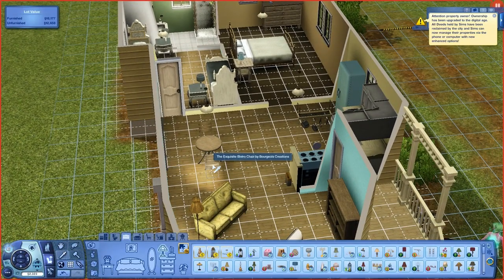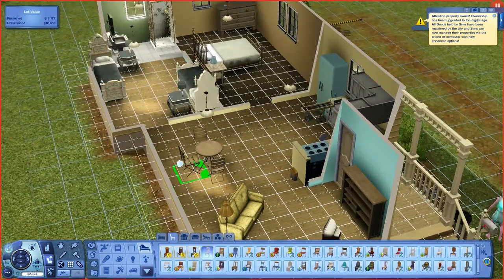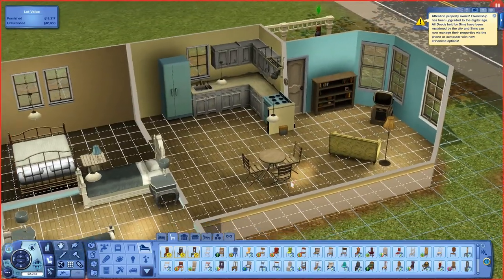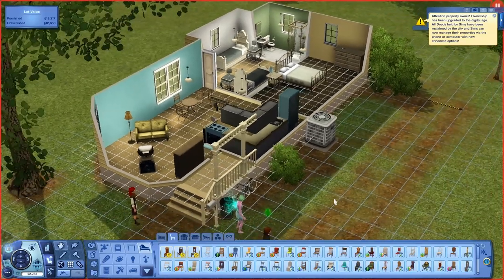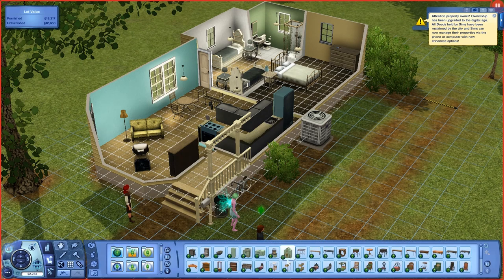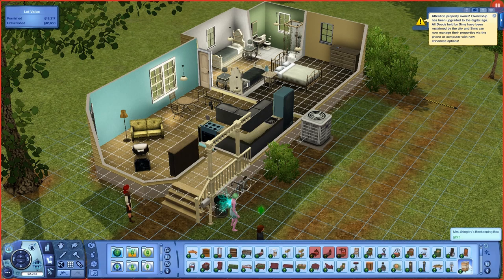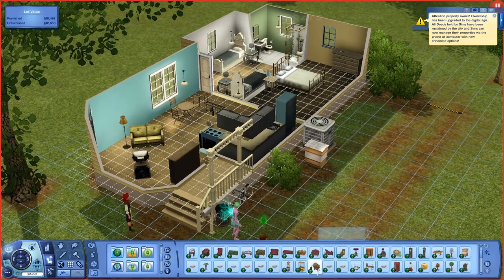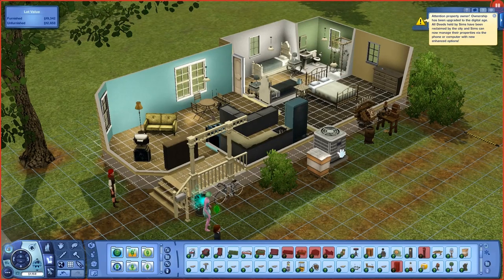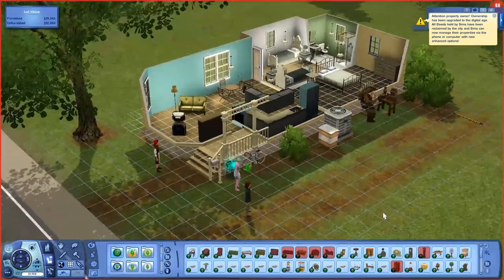Let's go ahead and get another chair because two chairs for three people is just not gonna work. Other than that I think that's good. I do want to get a few things that came with Supernatural — there is this beehive right here, I want to get this beehive so that we can harvest some bees and everything. And then there's also this alchemy station which I want to get because we're gonna have one of our sims focus on alchemy.